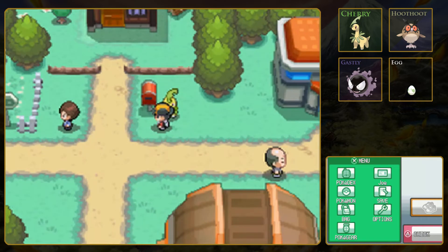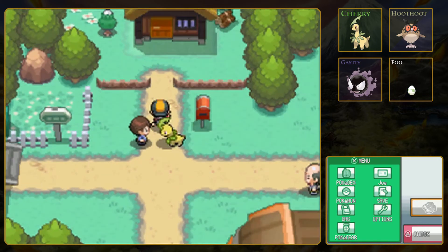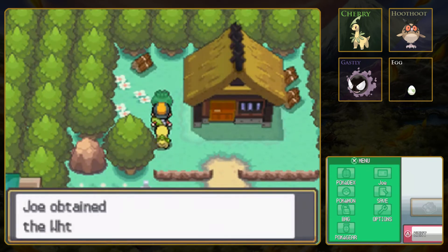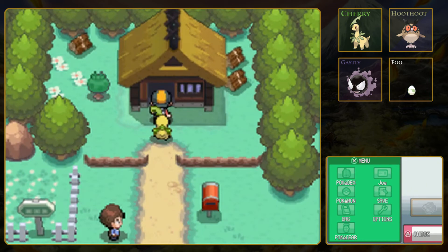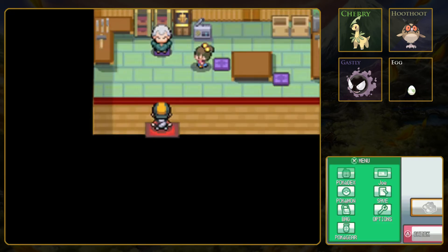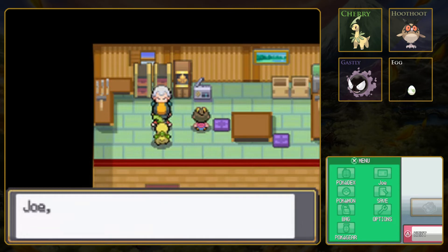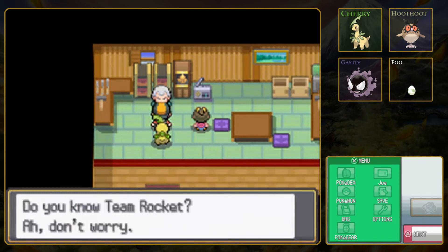Kurt's House - Apricorn and nothing else, the stubborn Pokeball creator. Let's go ahead and talk to him after we harvest this Apricorn. A white Apricorn. I guess he is a master craftsman. And there's Kurt and his granddaughter. Who are you? You want me to make some balls? Sorry, that'll have to wait. Do you know Team Rocket?